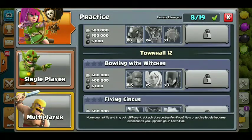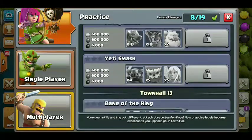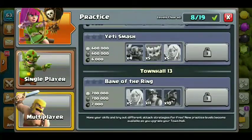Pinna Bowling with Witches — with a bowler and a bowler. In TH11 and TH10, you will get a ground attack. You can also use the practice mode.